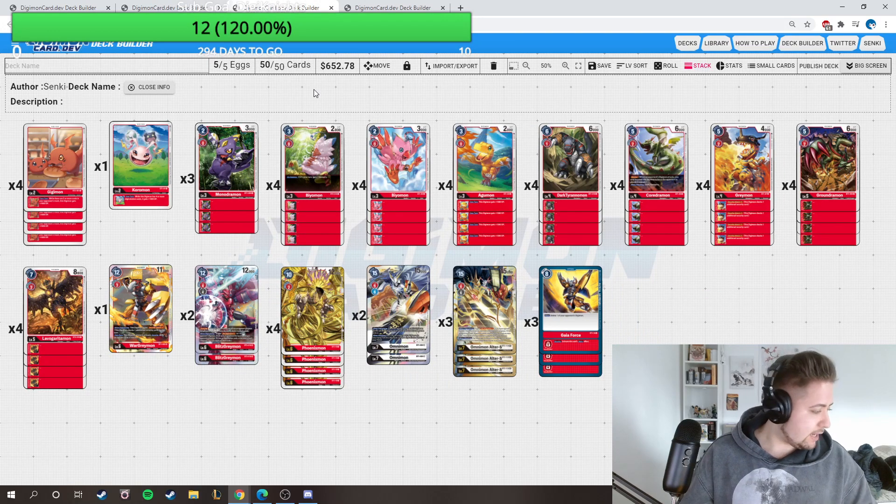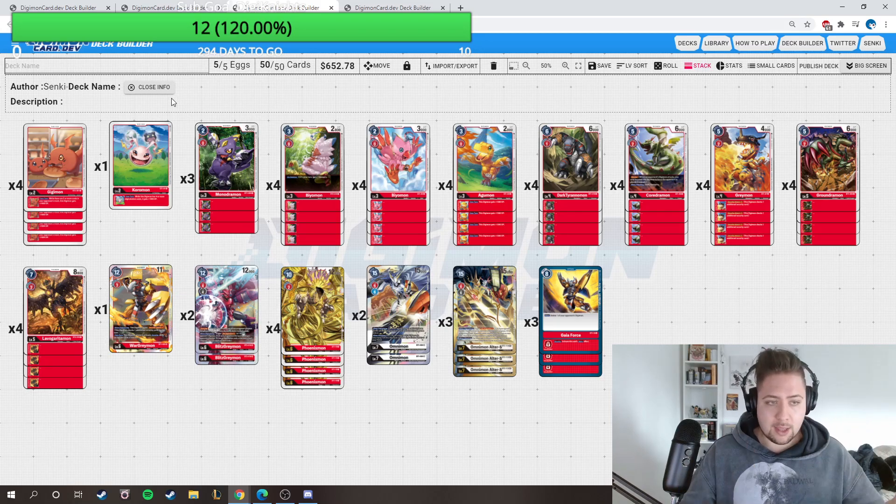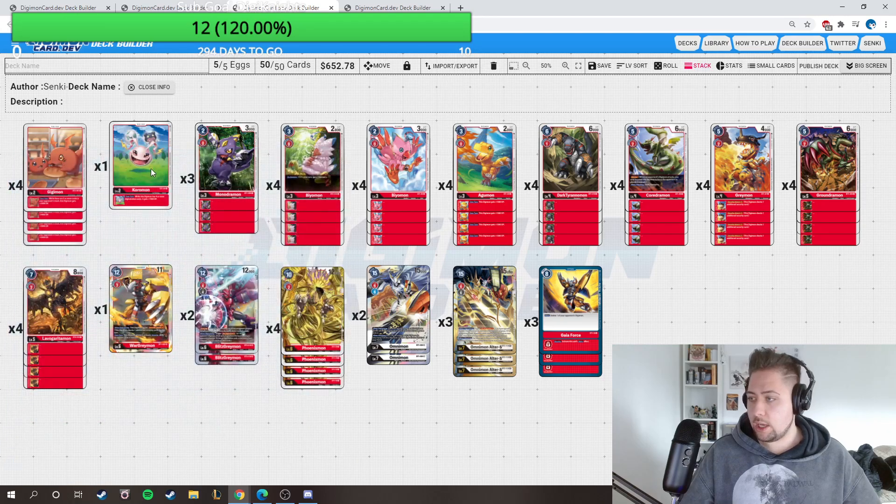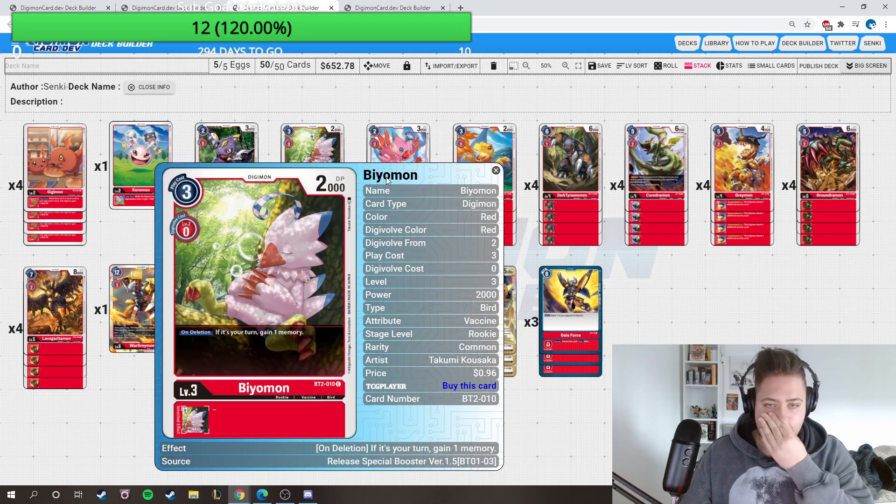I got today my free promos because I'm judging in Germany, so I got my Greymon promo - it looks really really good. I love the promos that they're making. I show you four Guilmon: when there are five or more cards in your opponent's trash it gains even against one thousand. It's like the Gilmon we know. We're playing more Coromon for Agumon one, for Biomon - this is also new on the lesion, you gain one memory.